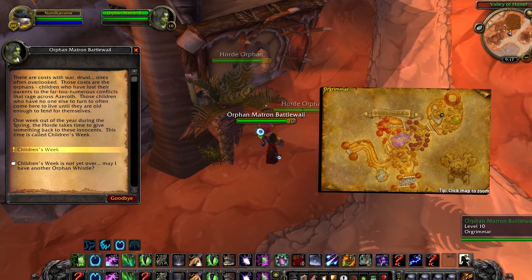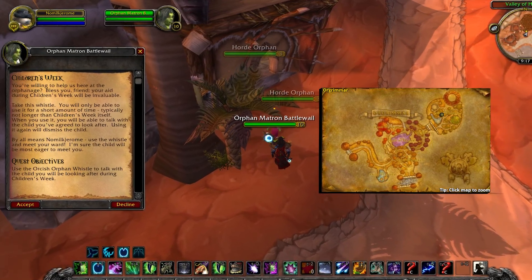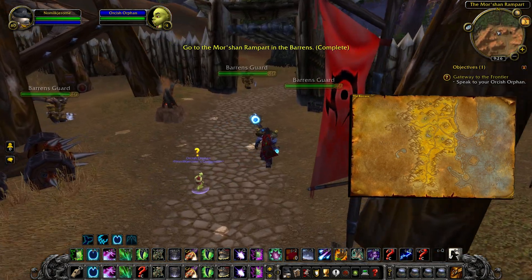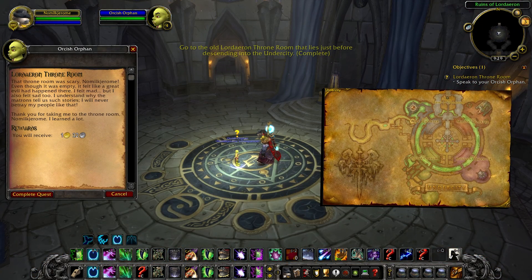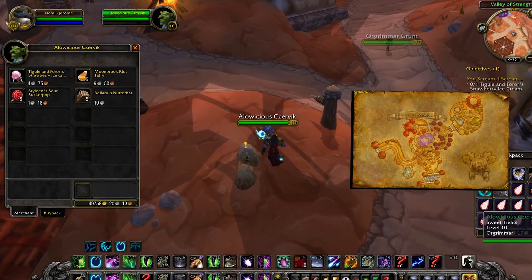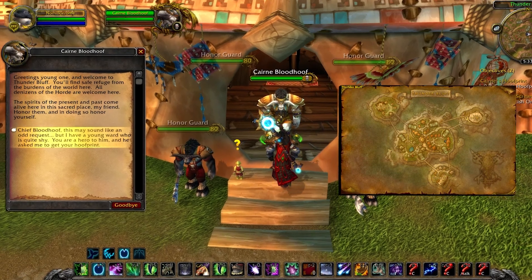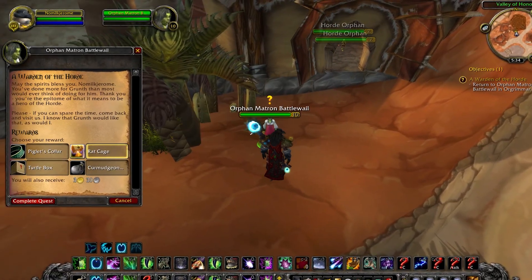Meanwhile, if you're Horde, head to Orphan Matron Battlewail in Orgrimmar to get an Orc orphan. You'll need to take little Orphan Grunt to the end of the Ratchet Docks, the Moorshan Rampart north of the Barrens, and the Lordaeron Throne Room right above the elevator. Then get ice cream from Aloysius the Zervic, and visit Cairn's Hoof Ramp by talking to Cairn in Thunder Bluff. Then head back to Matron Battlewail.